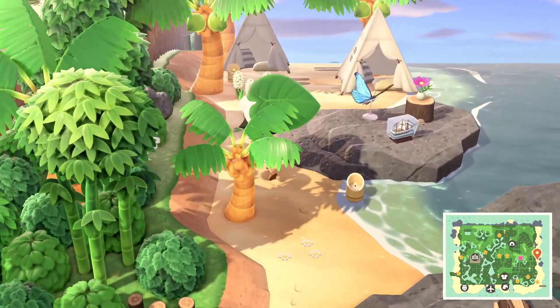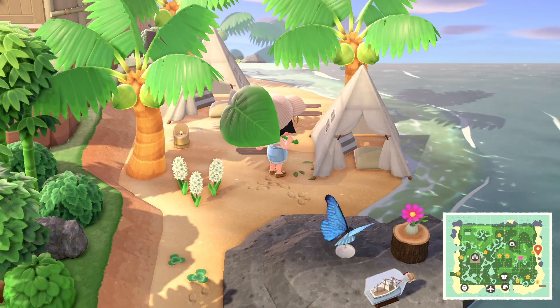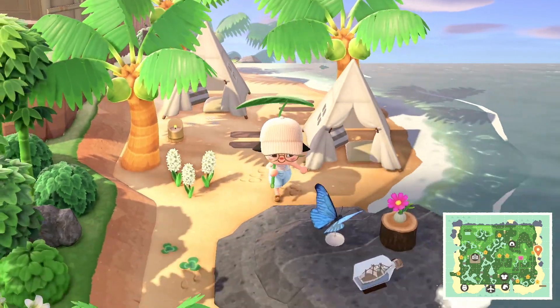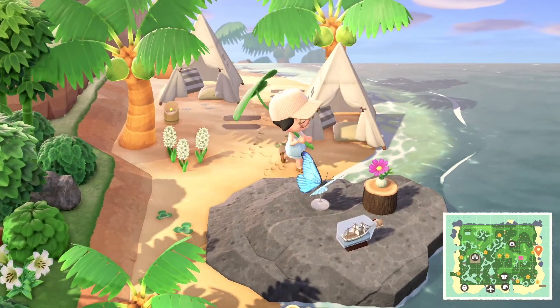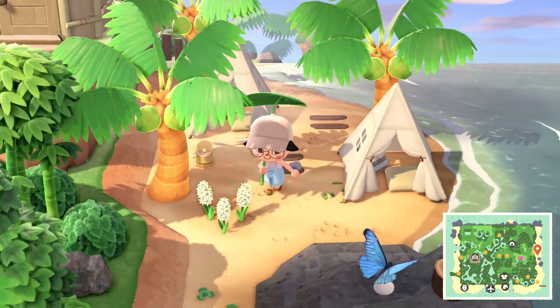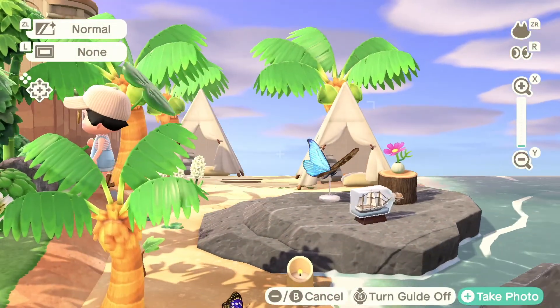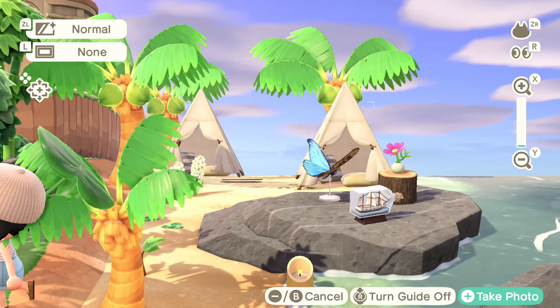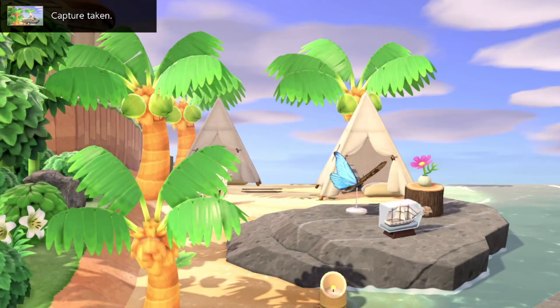And then of course a beachside camping area here. I love this butterfly model — I actually love all the butterfly models. This is really sweet as well. It's a sweet little camping spot on the beach here — so quaint and peaceful.